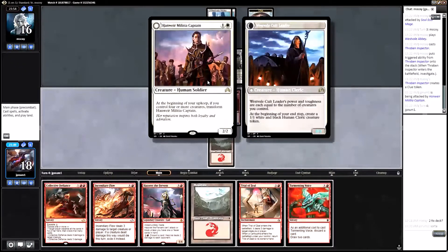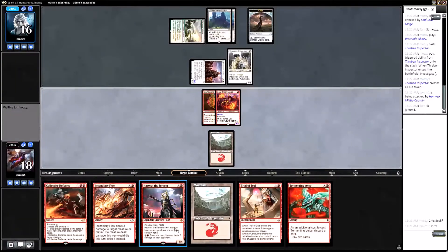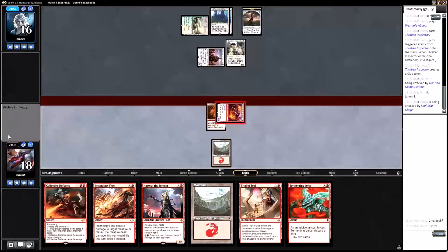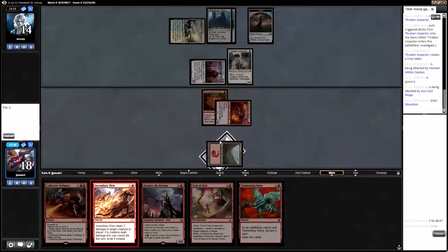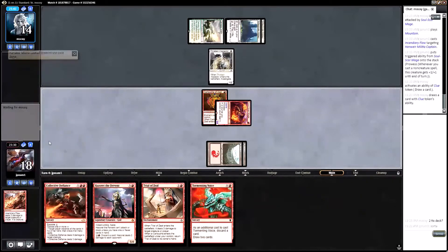Opponent triggers at the beginning of upkeep with four or more creatures, transforms it, puts a token in play. They're going to sacrifice their clue. Is it more important to get three damage in or kill their captain? I think I need to kill their captain here. I should have done it pre-combat — Incendiary Flow the captain. The reason I did it like that is because I think they would have blocked if their captain wasn't in play, so it gets an extra two damage in maybe.